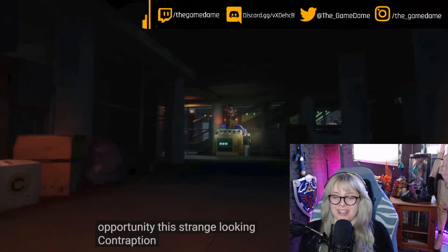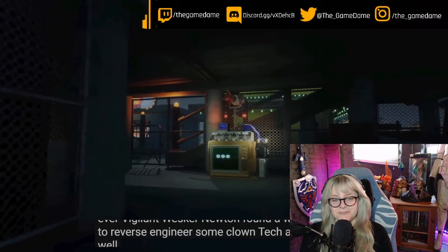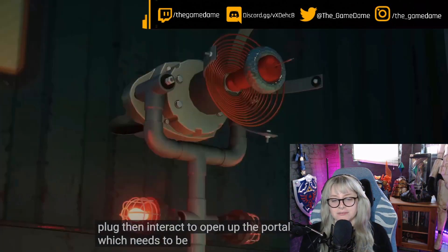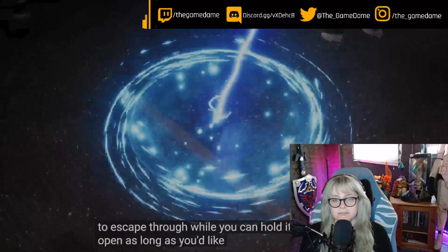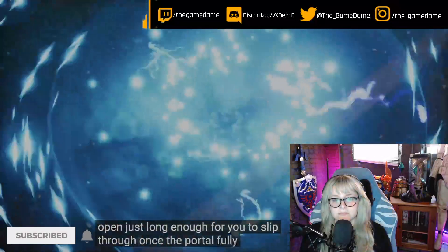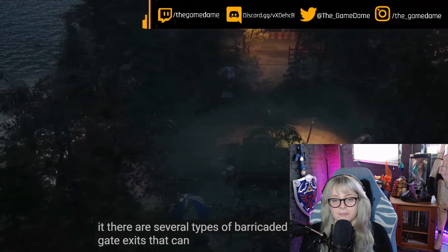If you have more than three people, you can reverse-engineer some clown tech and open a portal to escape through. Humans will need a spark plug to open it, and the portal needs to be held open for others to escape. You can hold it open as long as you like, but letting go of the portal controls will cause it to start closing — though it will stay open just long enough for you to slip through. Once the portal fully collapses, a new spark plug is needed to reopen it.